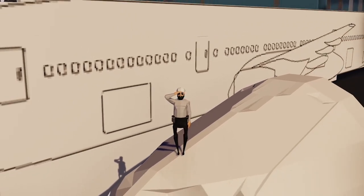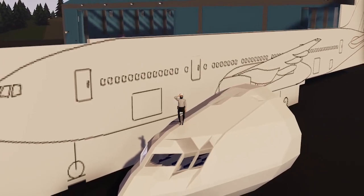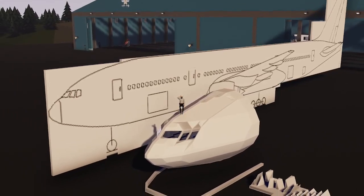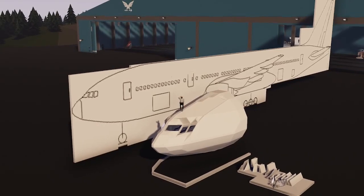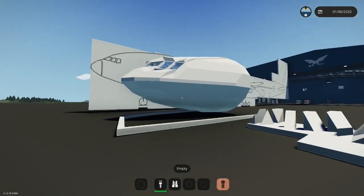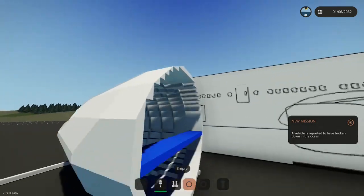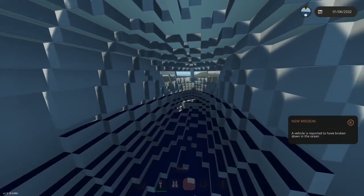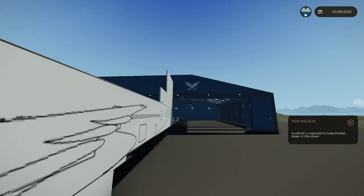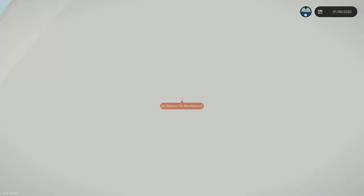Hey, what's going on guys, welcome back to another episode. Today we're going to be working on our 777 and building the back fuselage. Last episode was probably one of the longest I've done — about an hour and 16 minutes — so in this episode I'm going to redo this and hopefully get it done within half an hour. No promises, but let's get started.